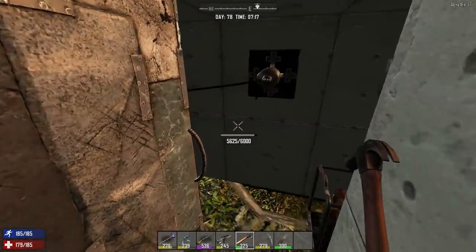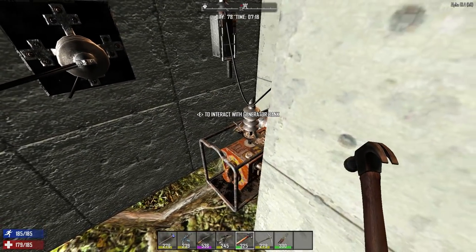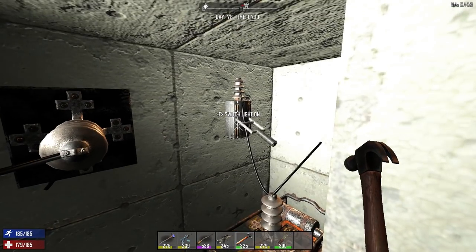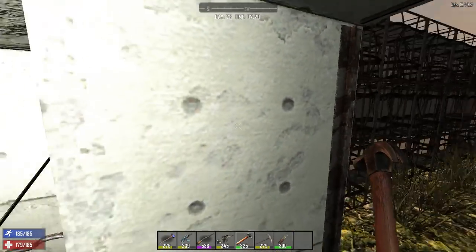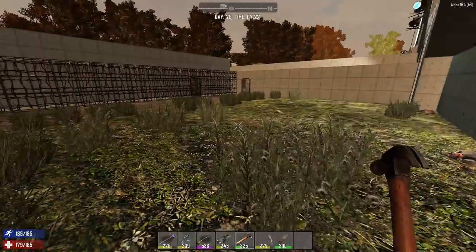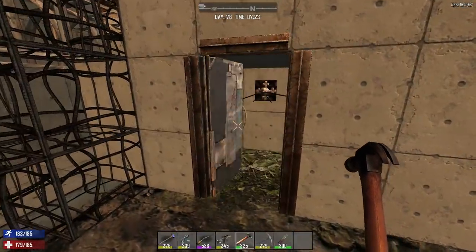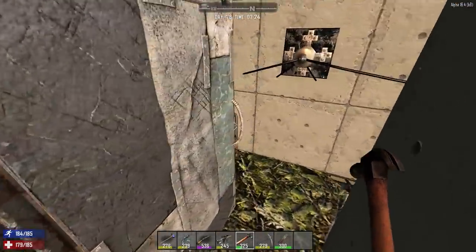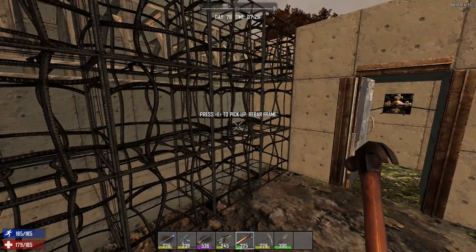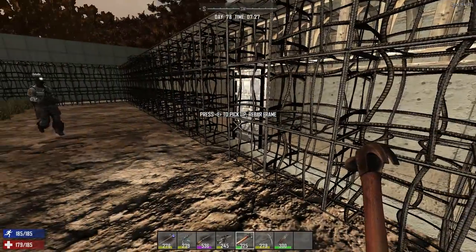If you go in and look to your left — I have all the relays protected in here. When you turn the generator on and flip this switch, it'll power all these blade traps. That's what we came up with to protect the relays from spitting zombies. Same concept over here — a generator with a switch that will eventually power all the blade traps. Each corner quadrant of the base will have its own dedicated generator to power the outer traps.